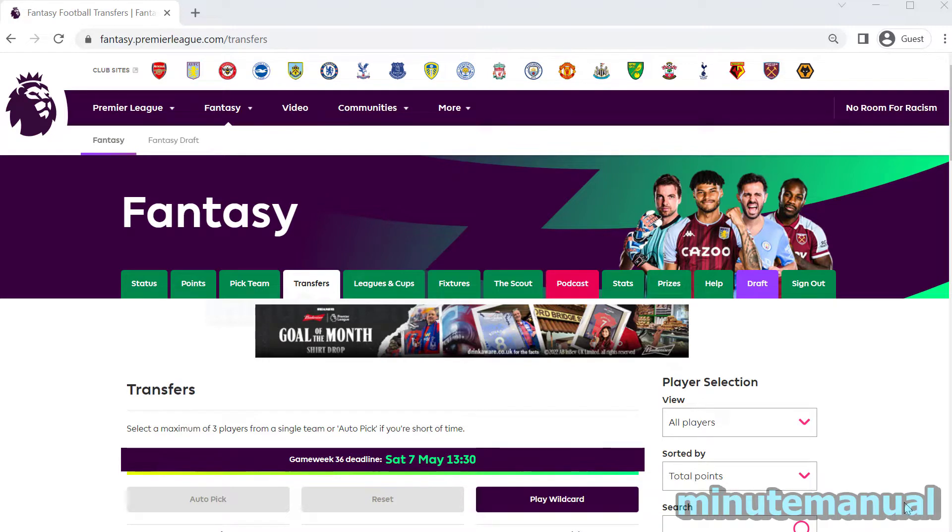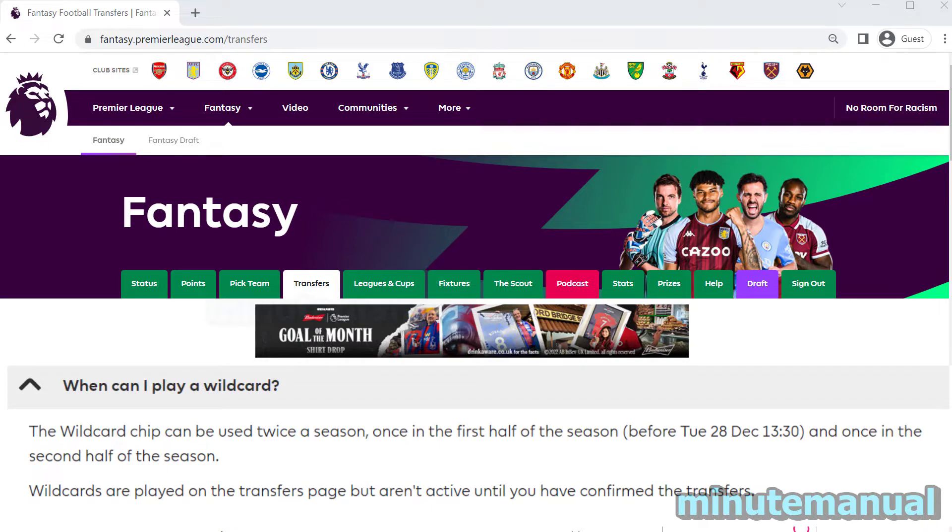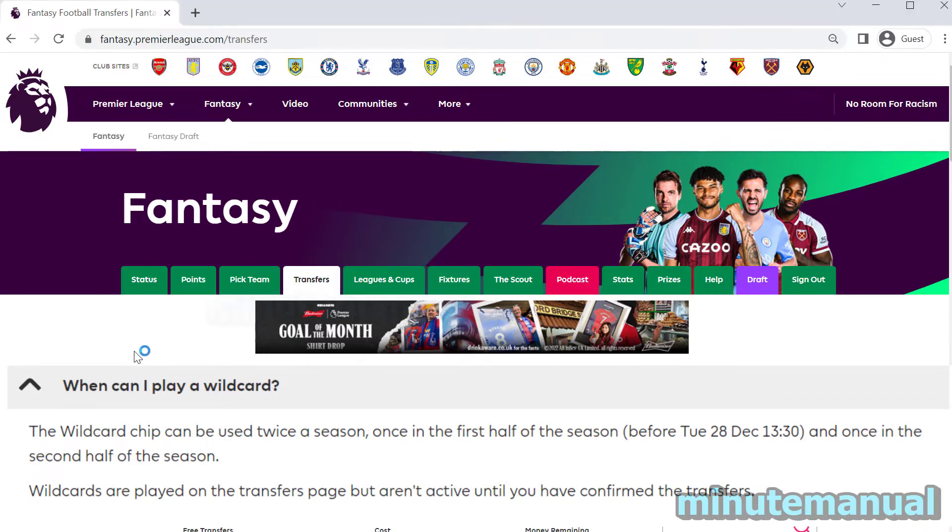How to use the wildcard in the FPL app and the FPL website. The wildcard chip can be used twice a season — once in the first half of the season and once in the second half of the season.